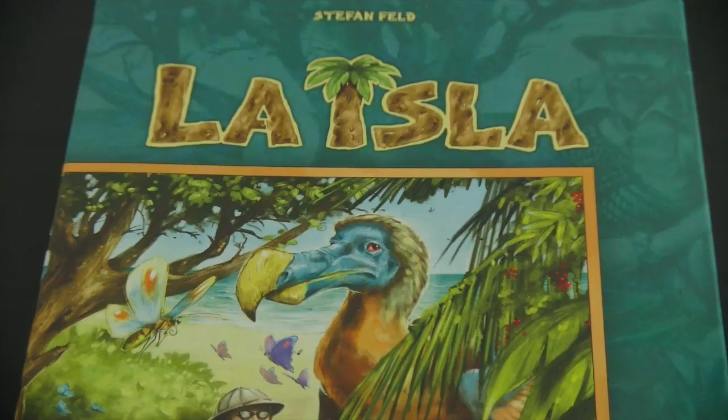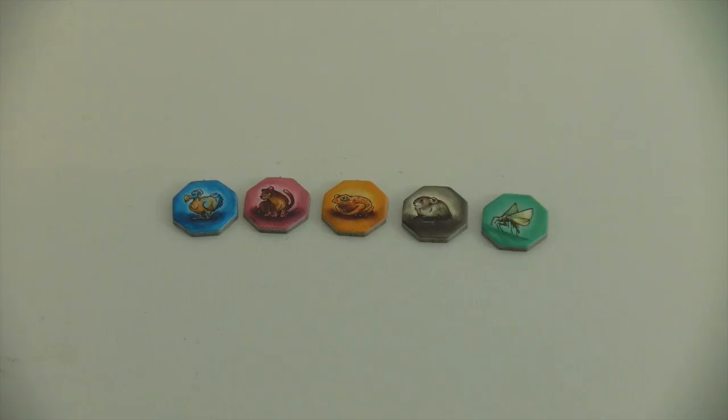In La Isla, players are adventurous explorers who try to hunt down long-thawed extinct animals such as the Dodo, the Giant Fossa, the Golden Toad, the Sardinian Pika and the Owlet Moth. The player who plays his cards right, places his explorer into the appropriate spots, will find the most animals and will score the most victory points and of course win the game.